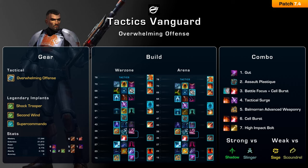For your main burst combo, ideally you want to have Gut on the target first. Afterwards, throw your Assault Plastique, which detonates after a little more than three seconds, meaning you can use two other abilities to buff it before the damage goes off. Pop your main offensive cooldown, Battle Focus, and then use Cell Burst. Cell Burst will always crit and does great damage on its own, and because we took High Yield Explosives it will buff the damage of Assault Plastique — even if you use Cell Burst after Assault Plastique. Next, use Tactical Surge to proc the 10% damage buff from Shock Trooper, and after Assault Plastique explodes follow that up with Balmoran Advanced Weaponry for another Cell Burst, finishing the combo with a High Impact Bolt.